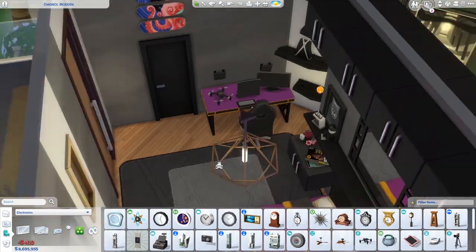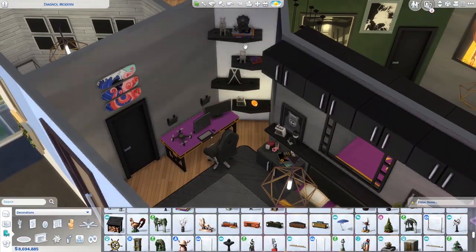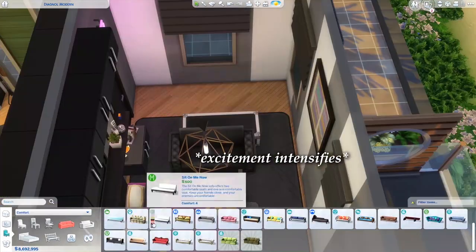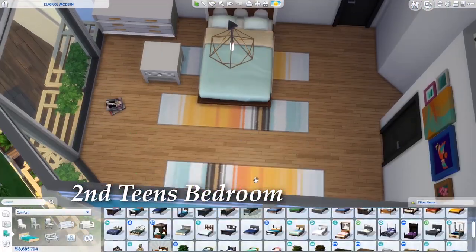Oh my god, I am so happy about the roommate system. This means we could build an apartment block! Should we do a let's build of a New York-style apartment building with the stairs on the outside? We can make a little hot dog cart on the outside. So many ideas.